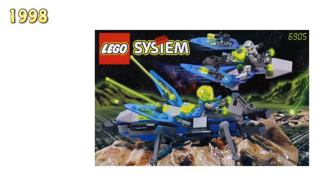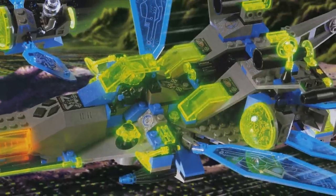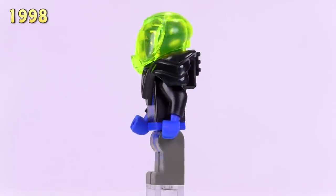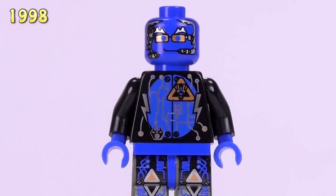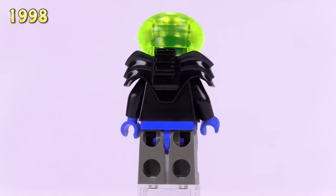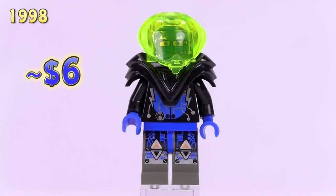The Bi-Wing Blaster and Sonic Stinger sets are skipped here since their exclusive figs were already covered, as is the Planetary Prowler. Getting into the larger sets, from the Celestial Stinger we get one of the only figs with leg printing — and considering this dates back to 1998 the printing is super solid. This is the first time we see this particular face print, and now the blue circuit guys also have the black version of the shoulder armor, balancing out the variation. He appeared in one poly bag set too, so he's around six bucks.